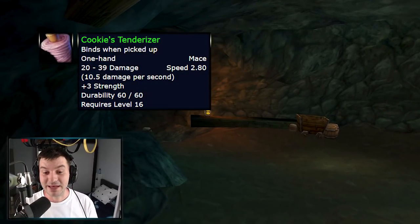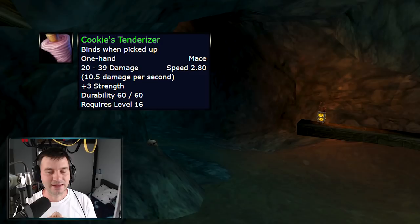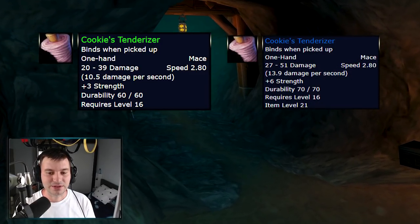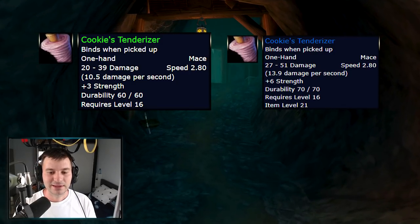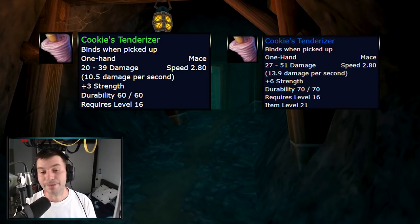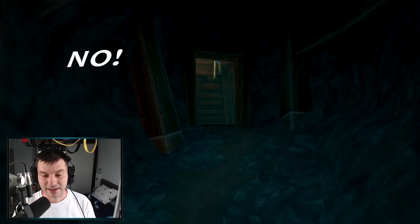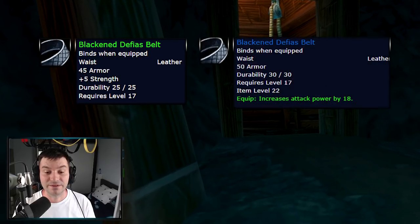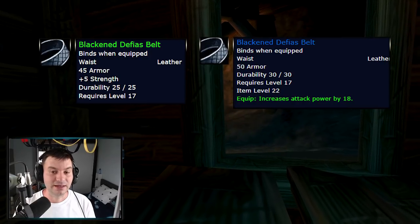Cookie's Tenderizer, a 2.80 speed mace similar to the Cruel Barb, gets modified from 10 DPS and three strength to 14 DPS and six strength — way better than it used to be. So no matter what, if you join a Deadmines run you will find a weapon for you. Speaking of Deadmines, the Defias set gets modified entirely — the belt goes from five strength and 45 armor to 50 armor and 18 attack power, which is great for a level 17 belt. It remains bind-on-equip, so if you have a couple stored up, sell them later.